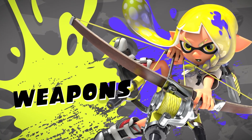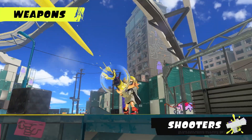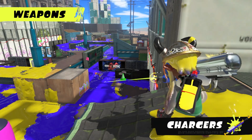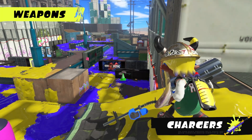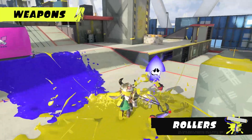Weaponry comes in all shapes and sizes. Shooters fire rapidly and are easy to use. Chargers build up ink and let you pick off opponents from a distance. Rollers are a great way to ink a lot of turf as you run around and splat rivals too.